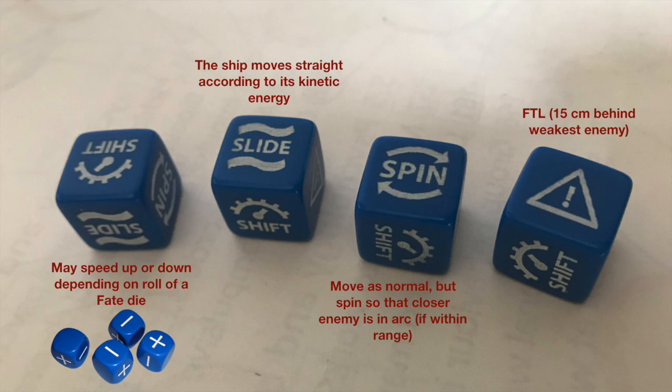If you roll a spin on the die, that means the ship will rotate if an enemy ship is in arc. If you roll the exclamation point, that will trigger FTL — faster-than-light speed — which is a jump that could only occur twice per ship in a regular game. However, because we're using AI, there's an unlimited number of times the ship may jump. I'll demonstrate how that works if and when it happens in this solo match.